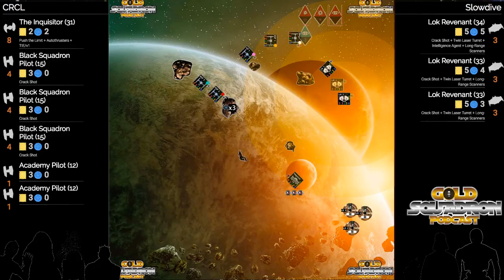He is going at BSP1, going after yellow. Rolls hits on the TLT. Yellow already spent his focus, so he's going to be taking another one there. That might be the reason he went after yellow - focus was spent, and crack shot was not used. If he can kill him with that, he's taking a crack shot off the board.